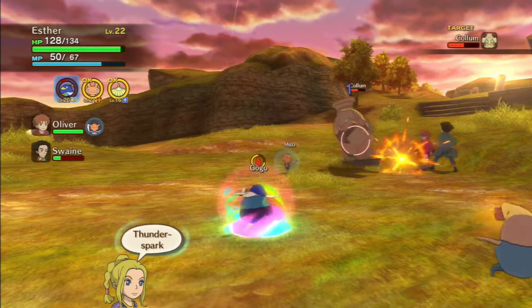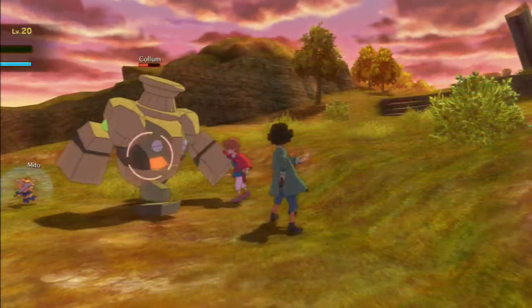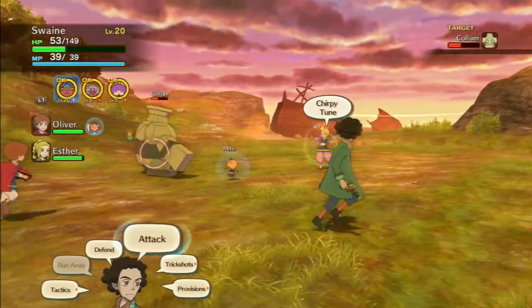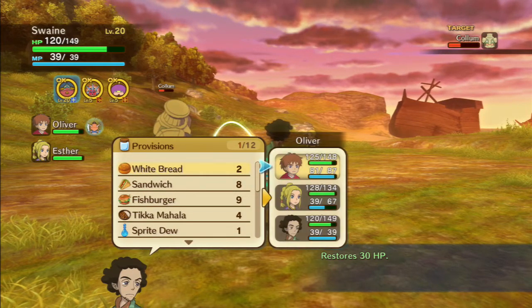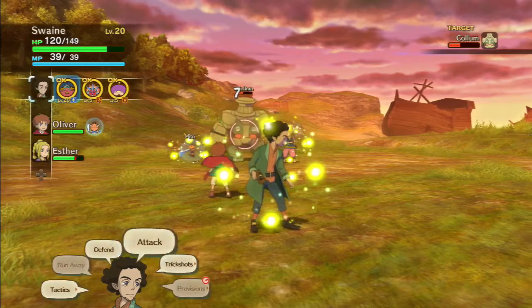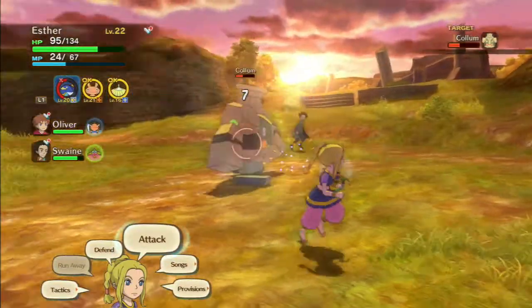So we're going to throw a Thunder Spark over here — we can't switch characters in the middle. Move Swain, move! We'll throw a heal on Oliver since he seems to be getting attacked. Well, Mito's getting attacked I should say. And now Esther — let's go back to Esther. Move, you silly woman.